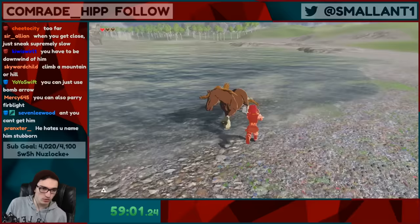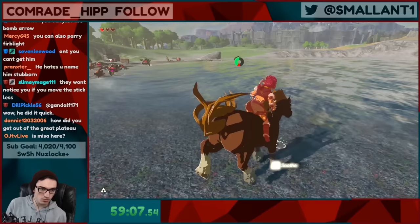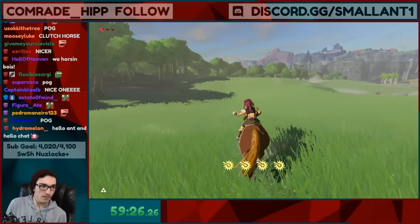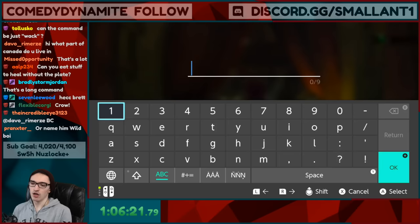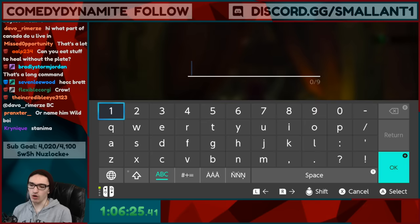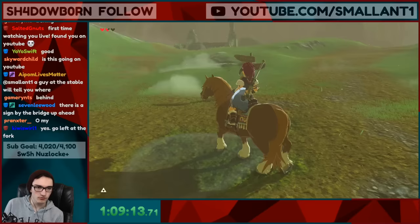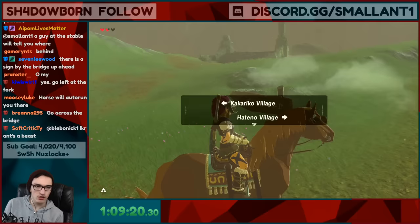Alright, we need to head over to Kakariko, which I believe is in this direction. What's the horse's name going to be? I'm seeing a lot of 'Thick Ant' in chat — I think that was the winner. Let's go to Kakariko. This really feels like I'm actually exploring. An examine prompt: Kakariko. Let's do it.